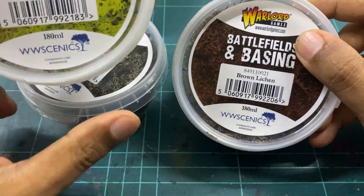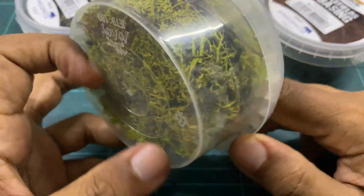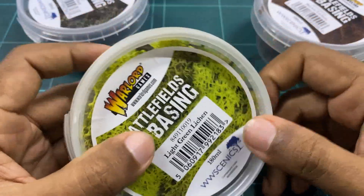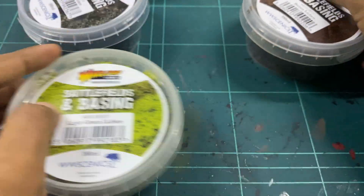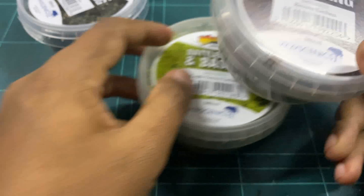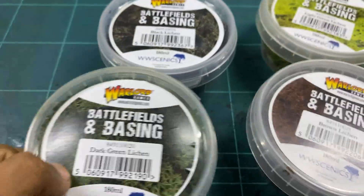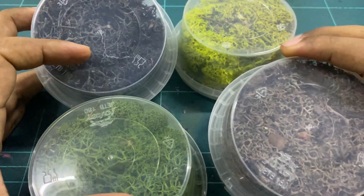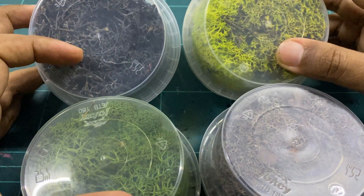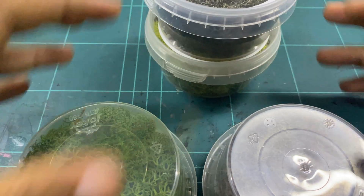Next we have the Battlefield Basings lichens — which is cool. For those of you who've been gaming for a while, this is familiar: it's the typical scatter terrain you put on your table. There's a light green lichen, a brown lichen, a black lichen, and a dark green lichen. You can mix different colors depending on what you're doing. If you're building a table going for a certain season, this makes it easier — it just calls it what it is: 'brown lichen.'